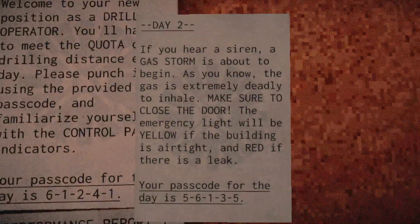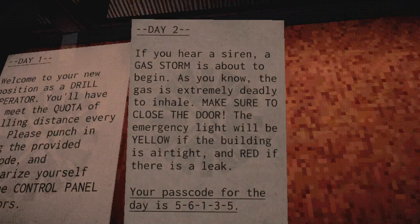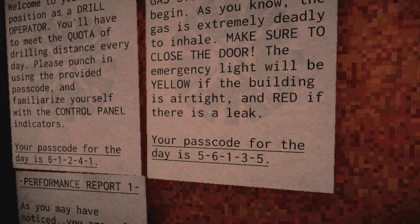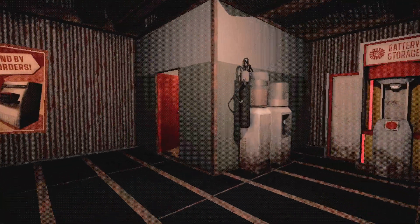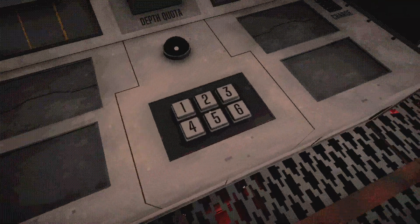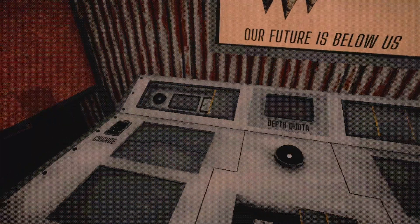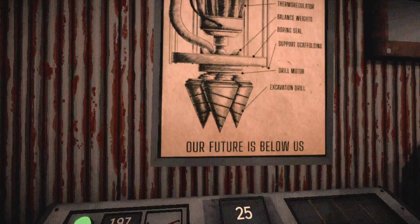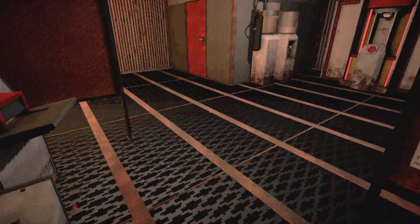If you hear a siren, a gas storm is about to begin. The gas is extremely deadly to inhale — make sure to close the door. The emergency light will be yellow if the building is airtight and red if there's a leak. My code for today is 56135. My charge is looking pretty low.